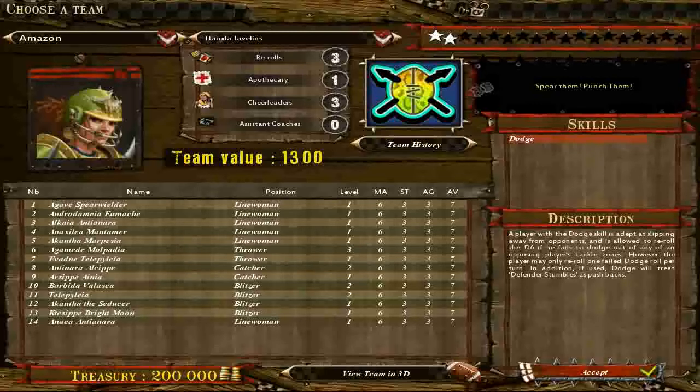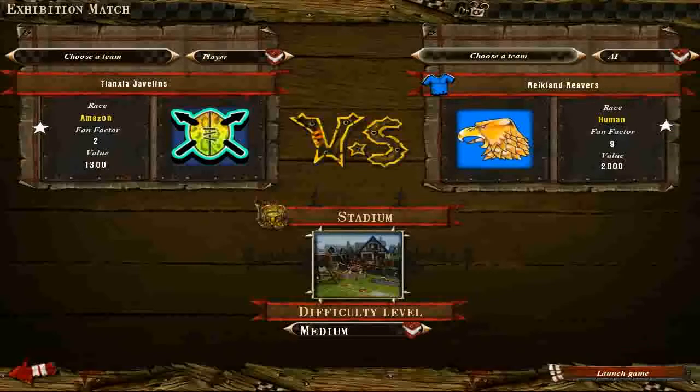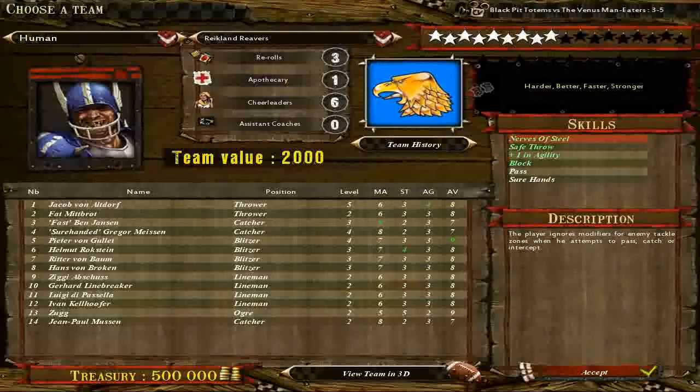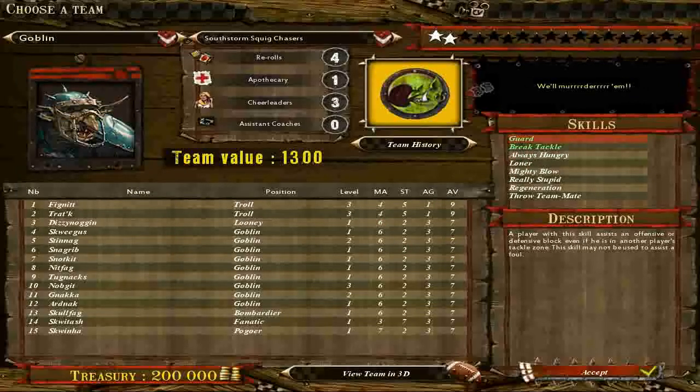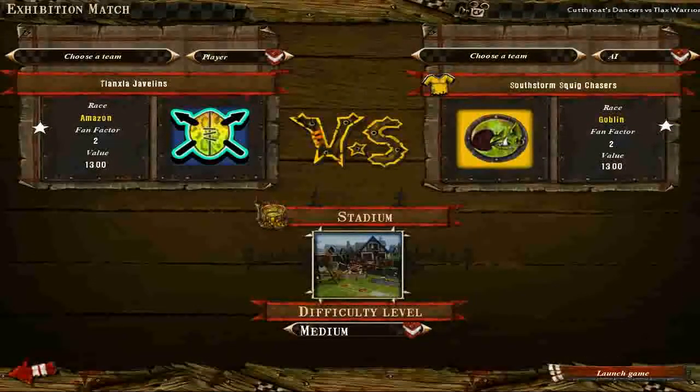We're going to go ahead and accept this team. Actually let's look and see if it has what we want — yeah, that's what we want. And then the AI team, we will make them goblins. Why not? It doesn't really matter. Launch game.